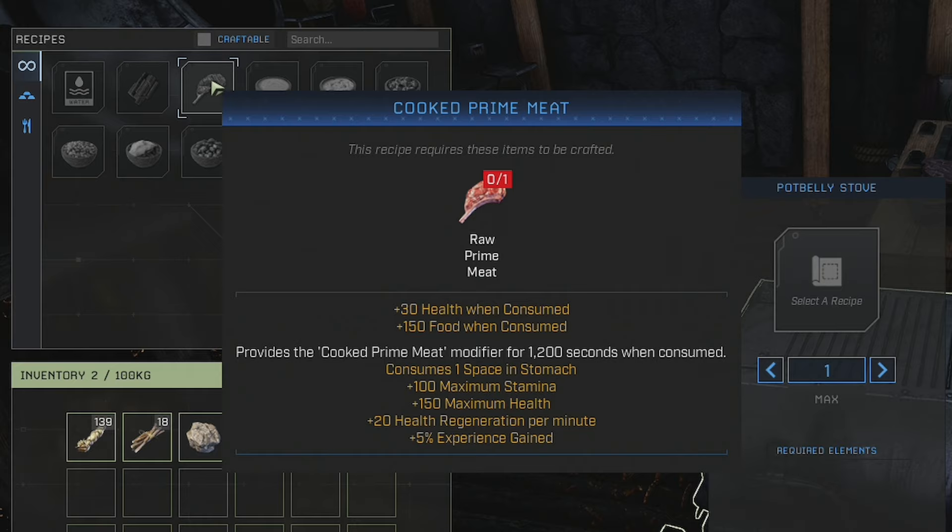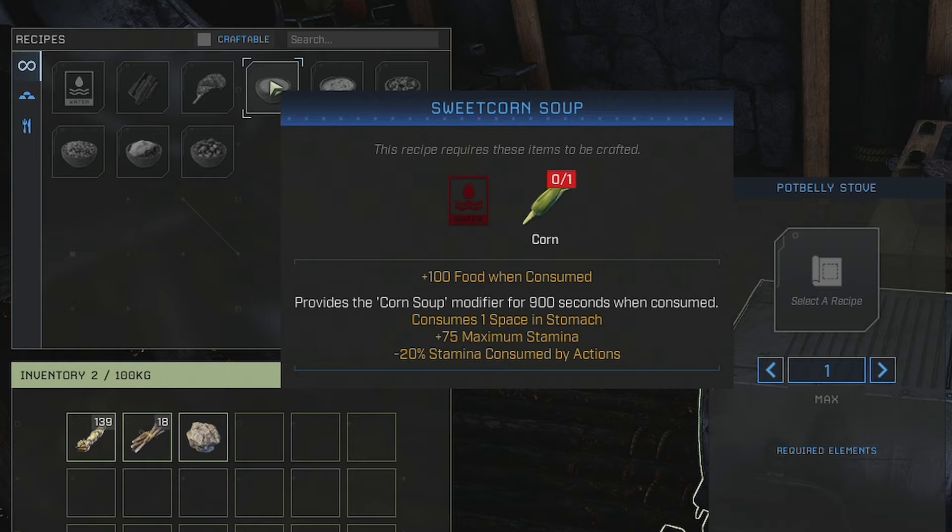Sweet corn soup is really easy to make — just water and corn, and corn is quite abundant in Icarus. It gives 100 food and provides the corn soup modifier for 900 seconds, which is 15 minutes. It consumes one stomach space, gives plus 75 max stamina, and minus 20 stamina consumed by action. It's not the best food you can get, but it is extremely cheap to make — just a piece of corn.